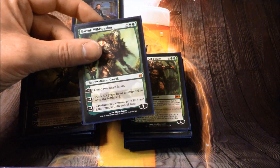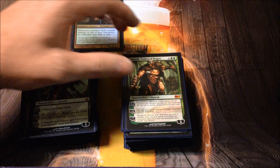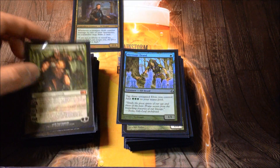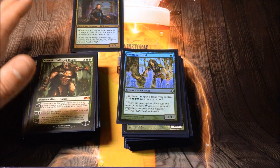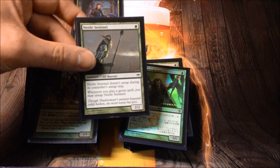Garruk Wildspeaker — untapping Gaea's Cradle seems pretty good, and occasionally just getting the overrun effect wins games. Garruk, Caller of Beasts — getting that Lead the Stampede plus-one with the occasional creature put into play is great. The ultimate is mostly irrelevant but you don't play him for that.